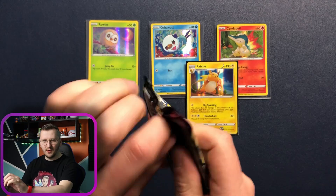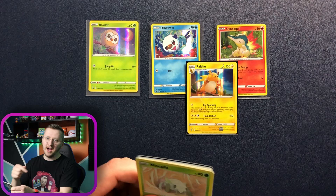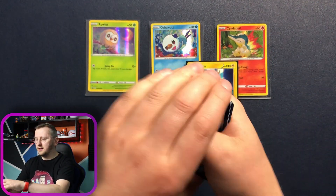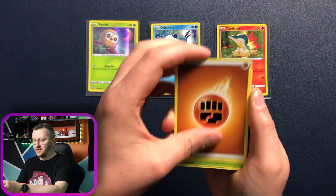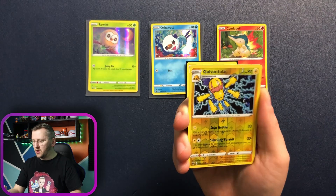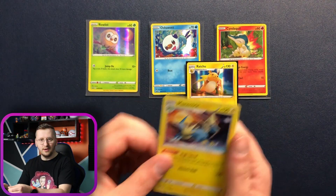Let's open that Vivid Voltage — it's been a while since I opened some Vivid Voltage. But if you missed my latest episodes, you can go and check them out — I had an amazing guest last time, a young content creator named Jesse. We have Wooloo, Galvantula, Snom, Energy, Nincada, Pumpkaboo, Rockruff, Blitzle, Skiddo, an amazing Galvantula as our reverse holo, and a Manic Trick as our non-holo rare.